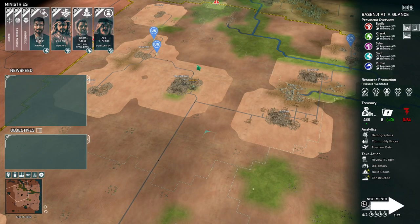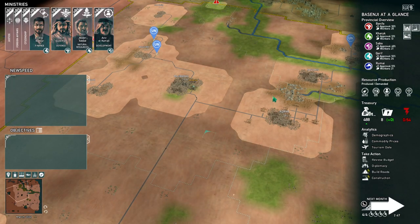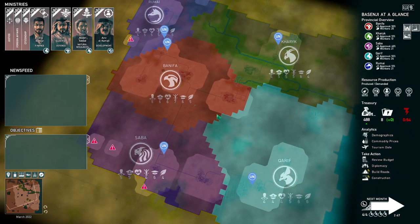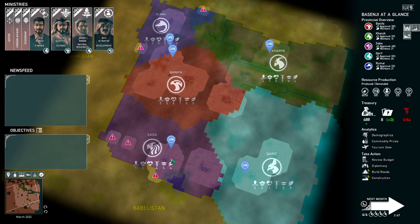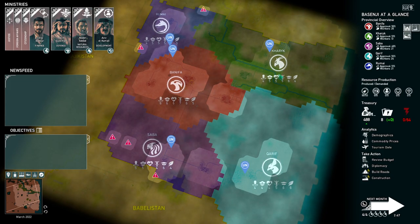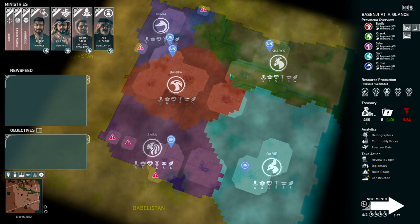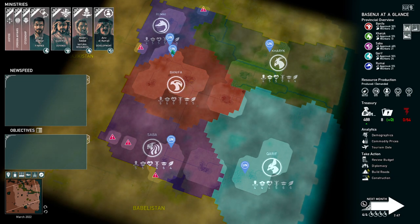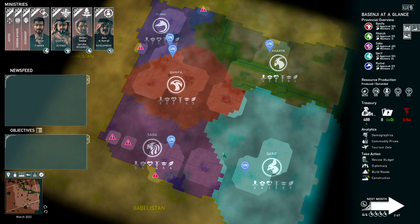Welcome to Basenji. It's kind of complicated and randomized each time. We've got multiple provinces: Ramai, Benifa, Saba, Karif, and Karik. Within each province are multiple towns, and you can get an idea of how they're looking at the moment.